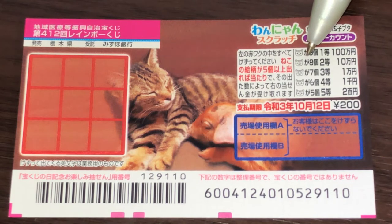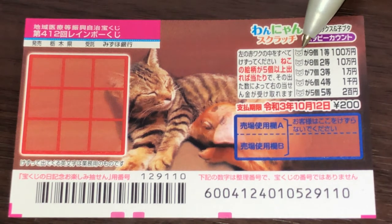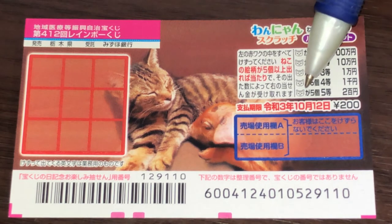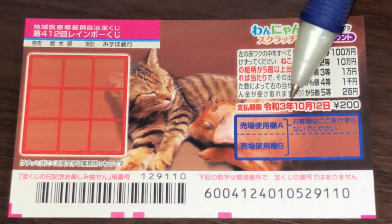If you find eight cat heads, that is Nito, you win Juman yen. If you find nine cat heads, that is Ito, you win Hyakuman. You have until October 12th, 2021, Reiwa 3 to claim your prize.